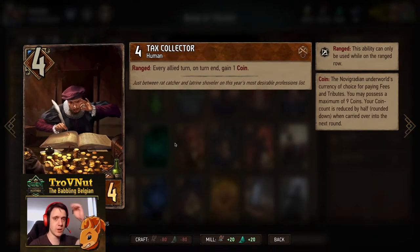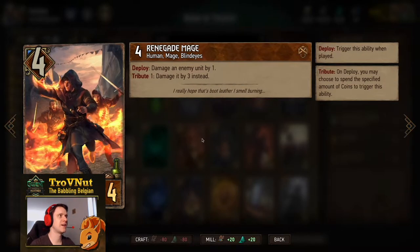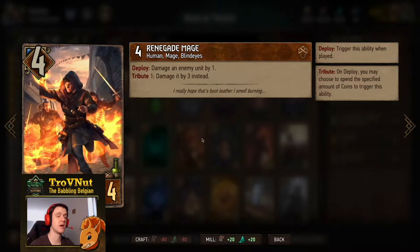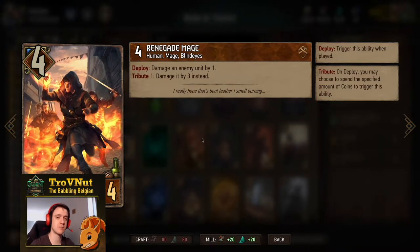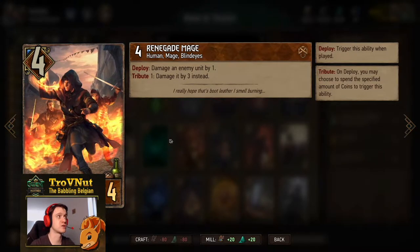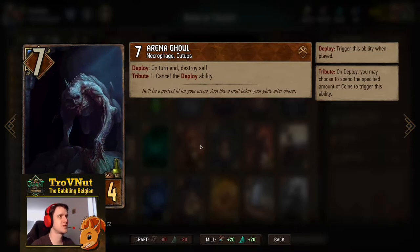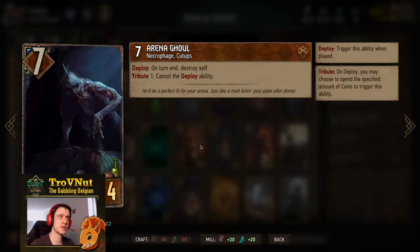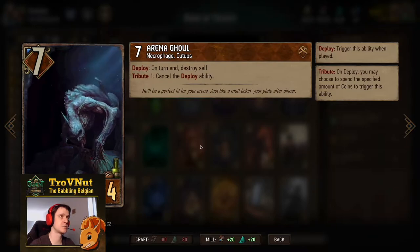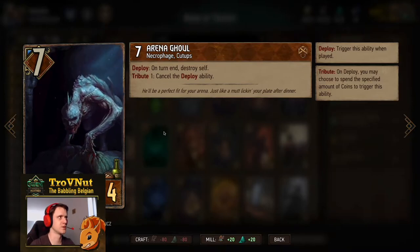We have one Tax Collector — place him on the ranged row and at end of every turn you gain an extra coin. Then two Renegade Mages: since tributes cost one less, this card's tribute is effectively free at three power. On deploy you damage a unit by three, so seven points for four provisions — very good. And one Arena Ghoul: same principle, seven power for four provisions, and on deploy you destroy yourself at end of turn, but paying one tribute — which is now free — cancels that. Just remember to actually use it.